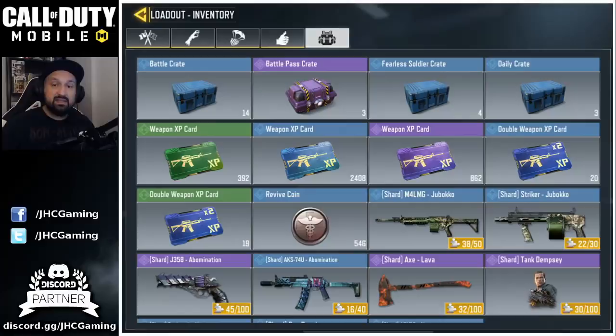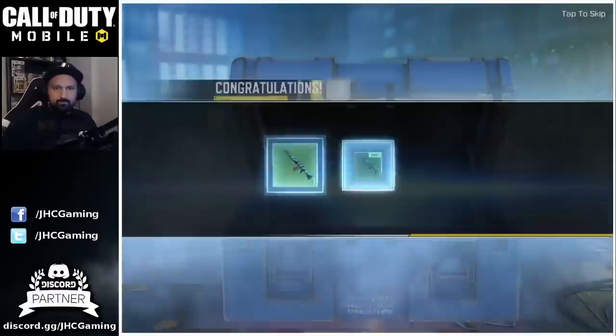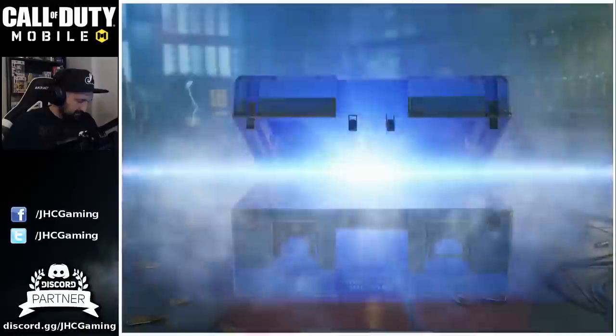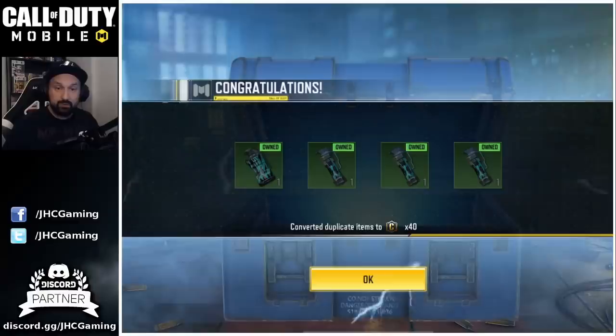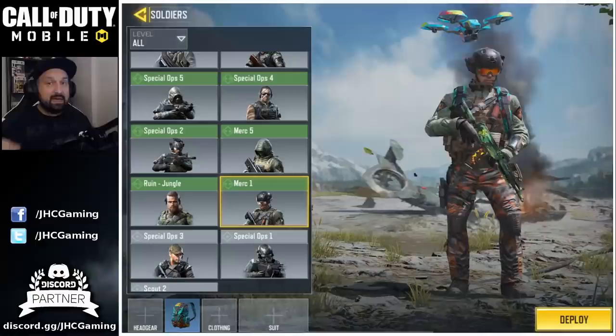I have four Fearless Soldier crates and three daily crates to open. Let's open the blue crates and see if we can get lucky and get that police officer early in the season. Opening the daily crates — we got a weapon blueprint: the ASM10 Neon Tiger. Now opening all four Fearless Soldier crates at once — unfortunately it's four grenade skins, all duplicates, so they'll convert into credits. I'll have to keep playing weekly challenges to get more crates.